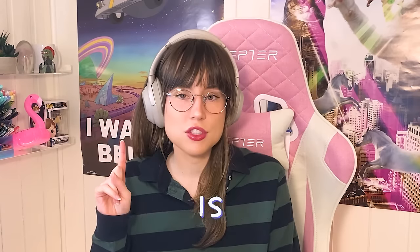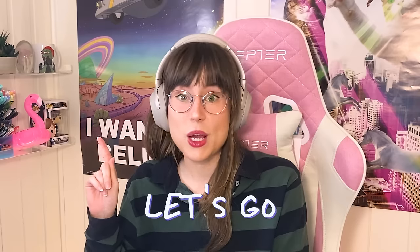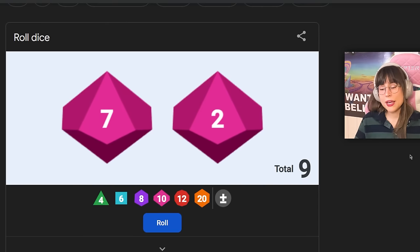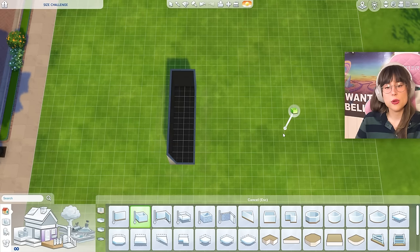Hello! Today we're gonna build a house in The Sims 4, but the challenge is that each room is a different size. For this challenge, I'm gonna use a dice generator to determine the size of the rooms. So for example, if I roll the dice and I get seven by two, I have to make a room that is seven by two — and that's a pretty ugly room. To make it a little bit harder, I have to follow a set order of rooms.